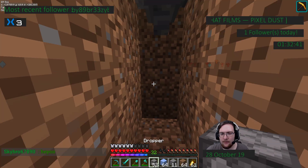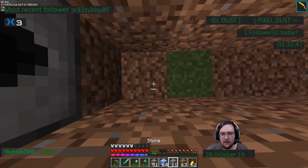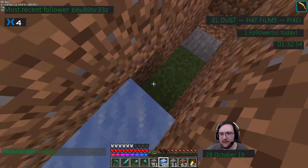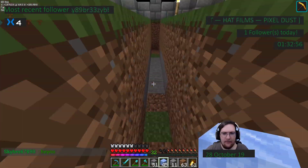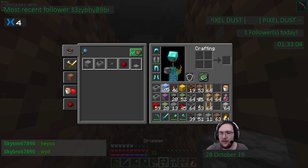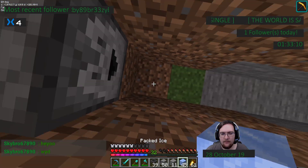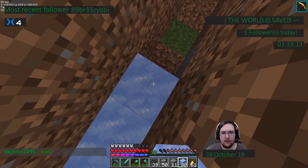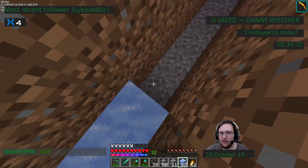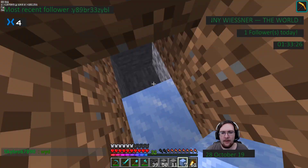We're going to place the dirt and packed ice all the way down here. The reason for the packed ice is it makes items move faster, so they slide under the slabs. For anyone wondering what we're doing: we are building a collection system for what will soon be a villager crop harvesting machine. We have two modules of the new illmango crop farm set up, and the items will kind of go down these ice paths.